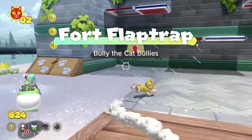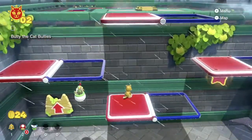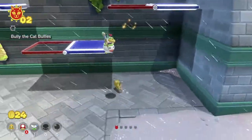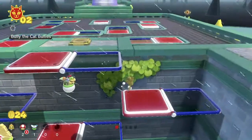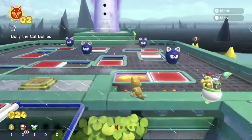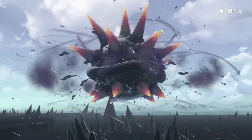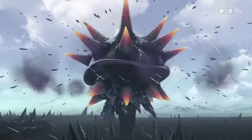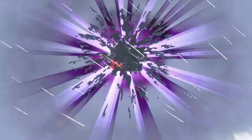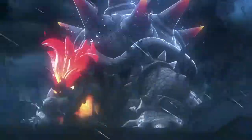Fort Flaptrap — bully the cat bullies. It's raining, and I think that's an indicator that Bowser's coming, but I'm not quite sure. There's another token right here, but the counter reset because I am in a new island or new area — that's pretty cool, always good to know. There are these bullies from normal Super Mario 3D World on the Wii U — I know what to do. But look — Bowser's shell, he is awakening! This is awesome. Now's my chance to get him again, maybe defeat him for the final time, but I'm not sure how many times I can beat Bowser.